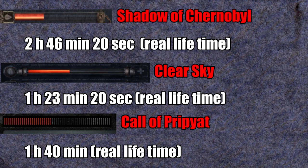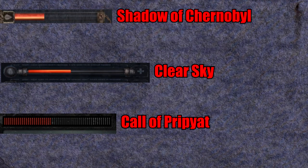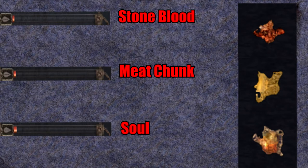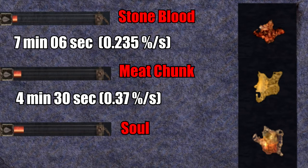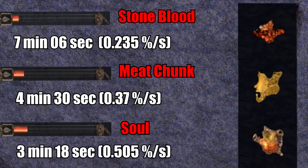Now let's talk about artifacts, starting with Shadow of Chernobyl, where we take a look at the Stone Blood, Meat Chunk, and Soul. The Stone Blood allows full regen in 7 minutes and 6 seconds at a rate of 0.235 percent per second. The Meat Chunk does this in 4 minutes and 30 seconds at 0.37 percent per second. And the Soul in 3 minutes and 80 seconds at approximately 0.505 percent per second.